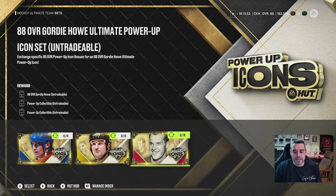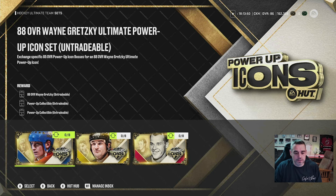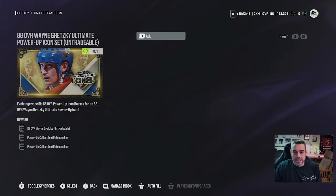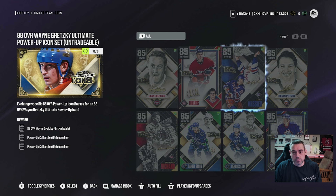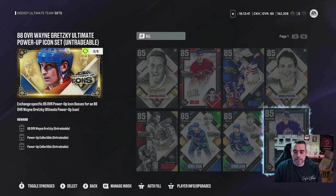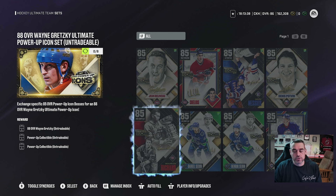You'll notice that they need eight cards to complete them, and they're the same eight cards — so if you go into any of them, they're going to be the same. You're going to need these Boss-level cards: Jean Beliveau, Chris Chelios, Mark Messier, Dennis Potvin, Teemu Selanne, the Sedin brothers, and Maurice Richard. Once you acquire those eight cards, you can trade them in to get Wayne, Mario, or Gordie.